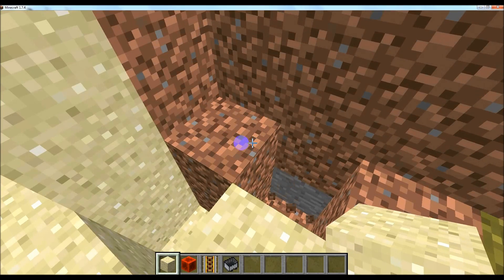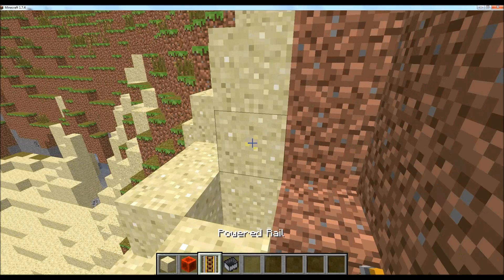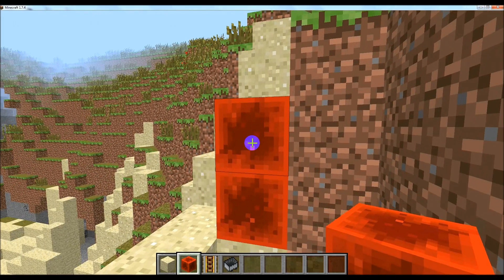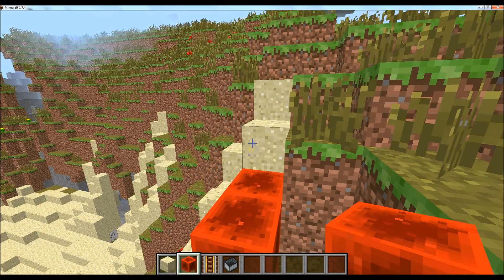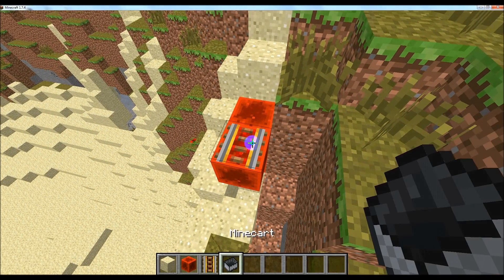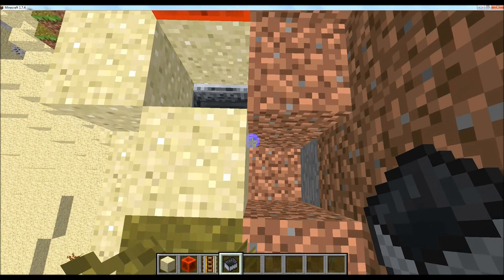Then you need to go up one, two, and put one block. Fly up and put one, one, one — and then you can see it does that.